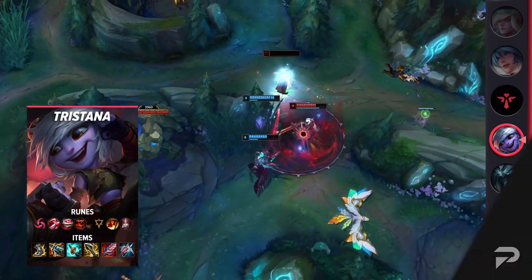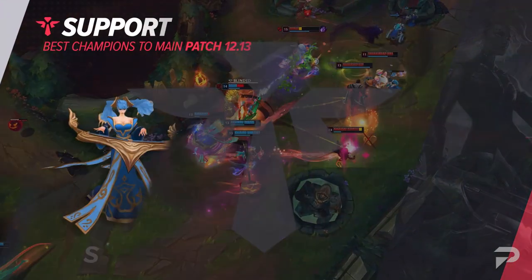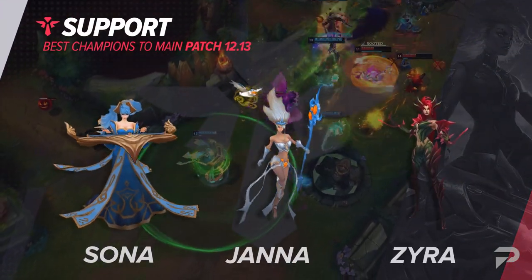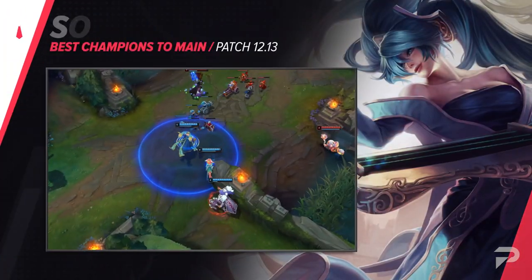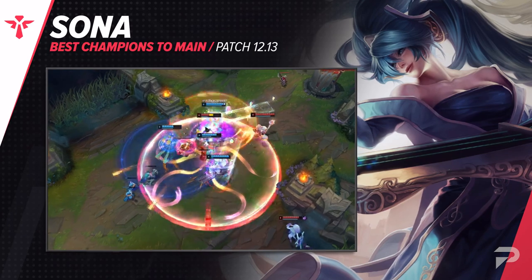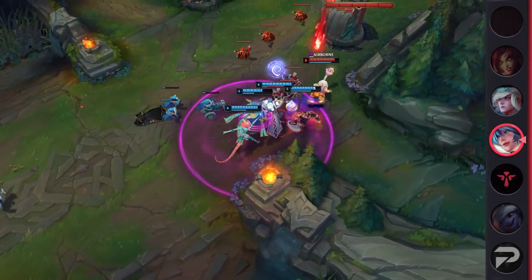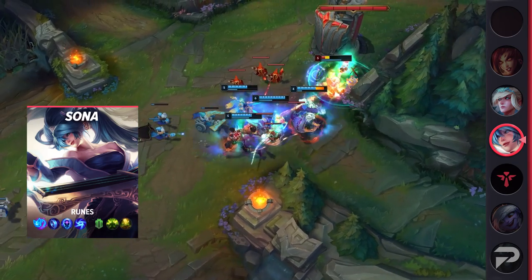Now to round out things with our supports, the very first pick that we have is Sona. If you're the type of player that just likes to survive the early game and have a huge impact in the mid-to-late game, Sona is the one for you. As far as supports go, she's probably the closest thing to a hypercarry that you're gonna get. The constant damage boosts, heals, shields, and speed boosts all start to add up really quickly in fights when you're constantly spamming them on your entire team.